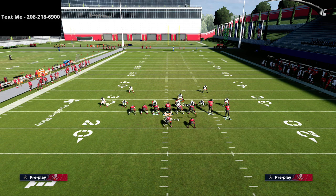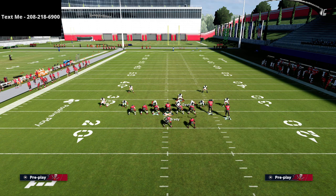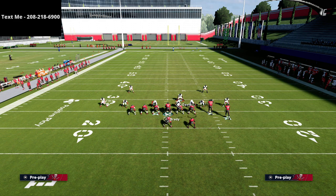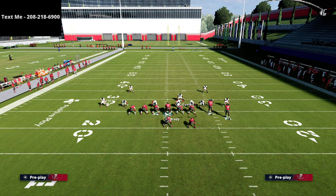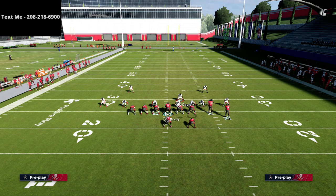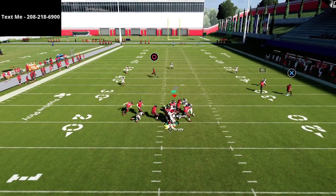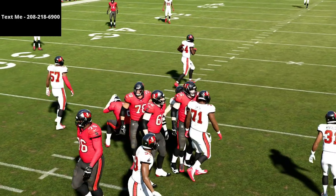Circle goes on a post, X goes on a flat, R1 goes on a wheel — block the fullback and delay fade the tight end. I'll show you the protection first: slide protect, ID the mic, and slide protect to the right. At the snap of the ball you should see a pretty clean pocket. Watch how the pocket clears up and we're able to have a second to make a read — so now you've picked up the pressure.